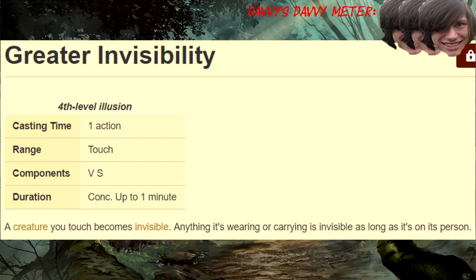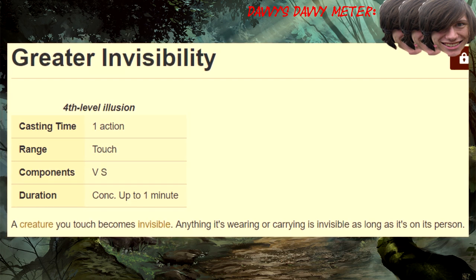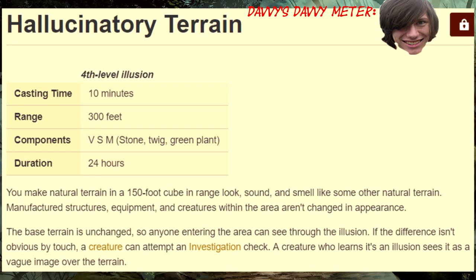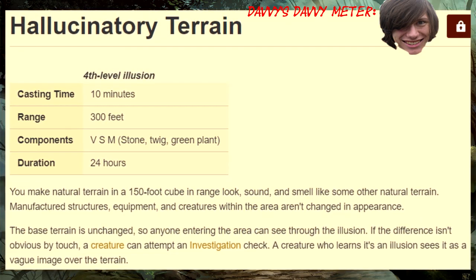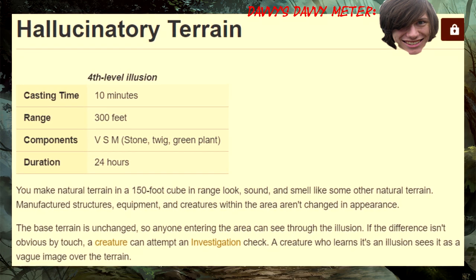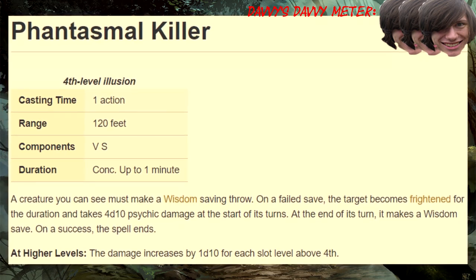Fourth level! Greater Invisibility: so much better than Basic Invisibility, because now you get to fight and be invisible at the same time. If you're an arcane trickster and you don't have this, stop being dumb. Hallucinatory Terrain: this spell takes 10 minutes to cast, and it doesn't actually do anything. You can technically find ways to make this spell pay off, but in most cases it's just too meh to care about. Phantasmal Killer: you get to make one enemy eat shit. Have fun.